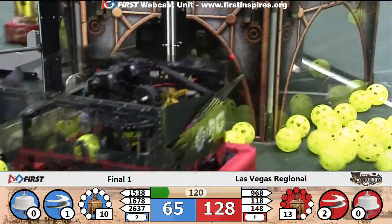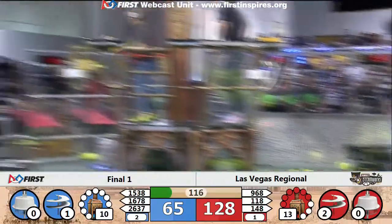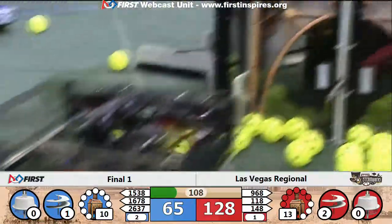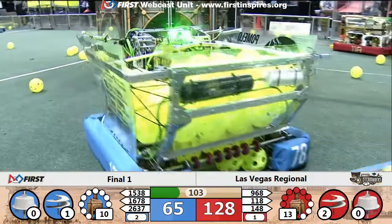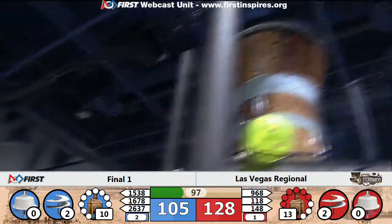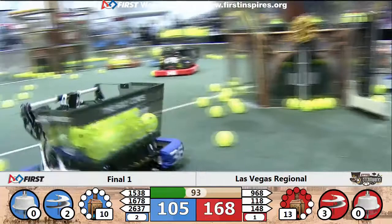118 and 968 getting ready to feed gears to their airship. Looks like we need one more gear in order to get a second rotor spinning for the blue alliance. Red alliance pulls ahead 128 to 65, and the red alliance almost has three rotors going right now — and there goes the last gear they need, starting to spin it up. That now extends their lead 168 to 105.